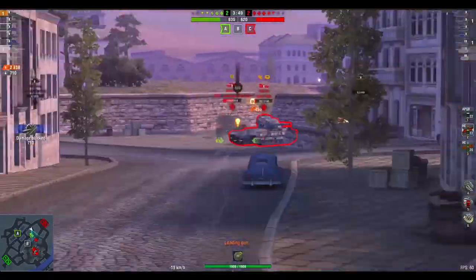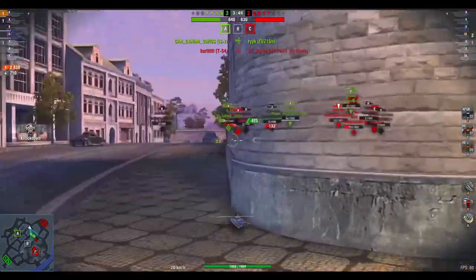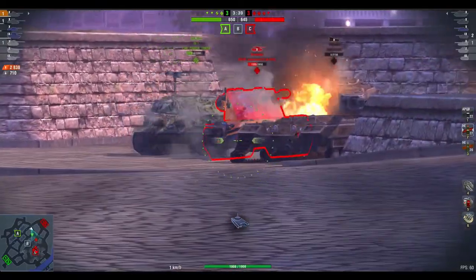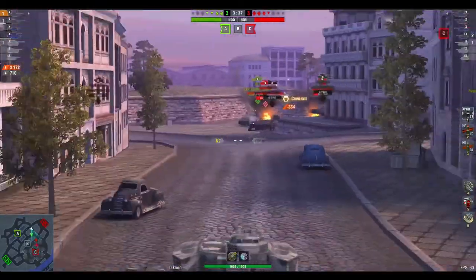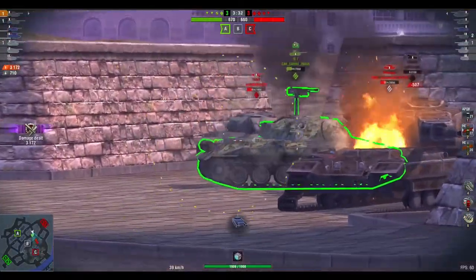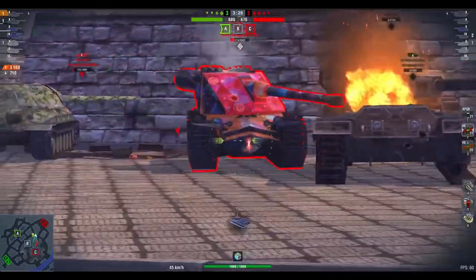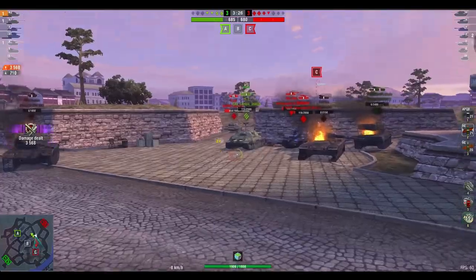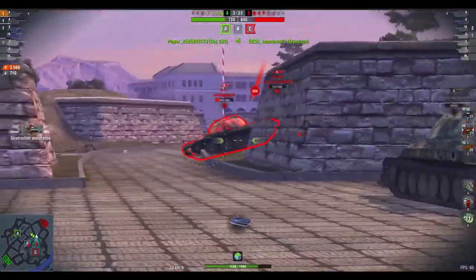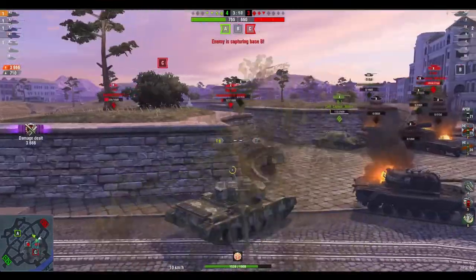I can't get in, but I can get the Kranwagen bottom plate maybe. I get the bounce. Hopefully the IS-7 will take out the 215B — yes, he does. This will now allow us to push on the Kranwagen. Trying the bottom plate again — yes, we do. I don't risk the HESH because there's a carcass of the 215B in the way, so I go for the AP instead. I switch back to HESH, get a low roll into the bottom plate, which is disappointing, but nevertheless he's down.